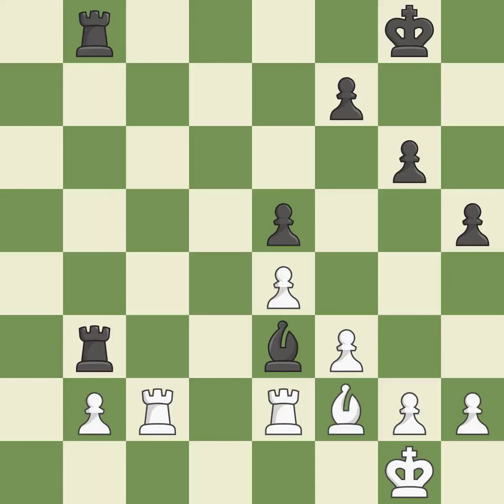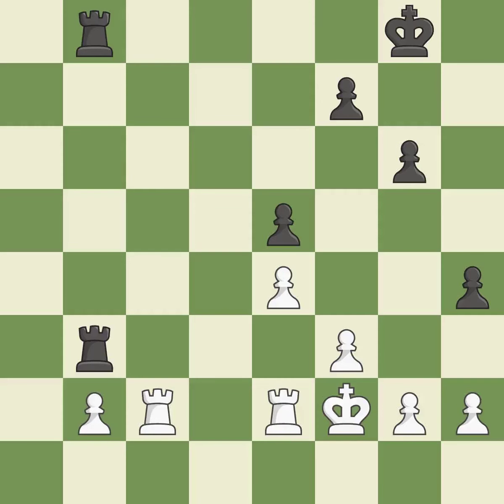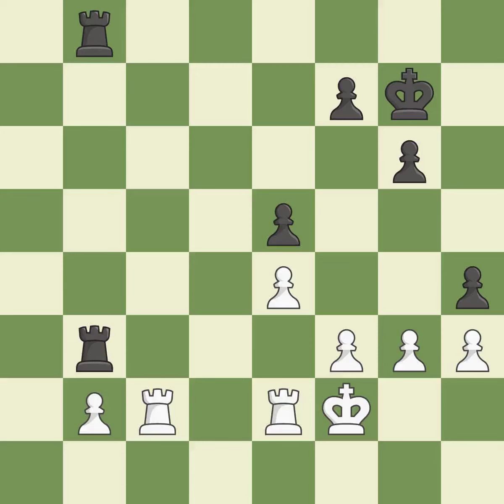This ignores an opportunity to capture the checking bishop — it is an inaccuracy. This maintains the balance in material with a good trade. Recaptures. White is equal at this point in the endgame. In the endgame, an active king is essential, and removing it from the rear rank is the first step. The pawn is now passed because it can no longer be challenged by opposing pawns as it tries to promote.